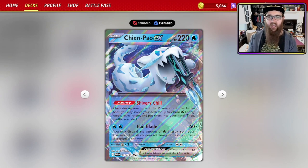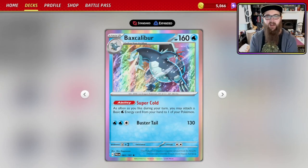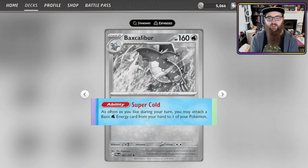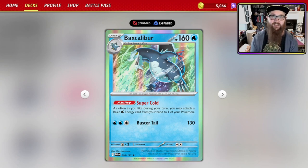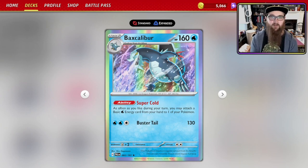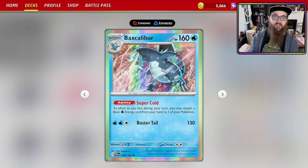Chen Pao by itself is not a massively powerful card. Two basic energy is fine, but if you're manually attaching it, it's whatever. That's where Baxcalibur comes in. Baxcalibur has an ability called Super Cold: as often as you'd like during your turn, you may attach a basic water energy card from your hand to one of your Pokemon. So if you're finding two off Chen Pao and then putting one more on with Baxcalibur, that's three — you're now doing 180 damage. It soon adds up. Especially if you've gone first, you're looking at maybe four energy onto a Pokemon, hitting for 240 damage.